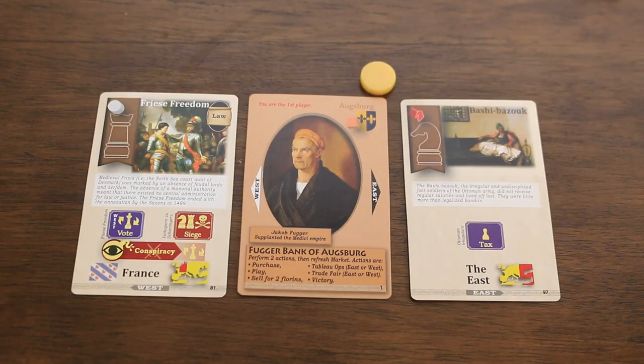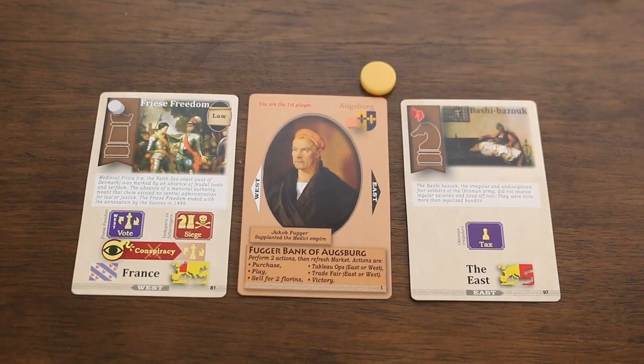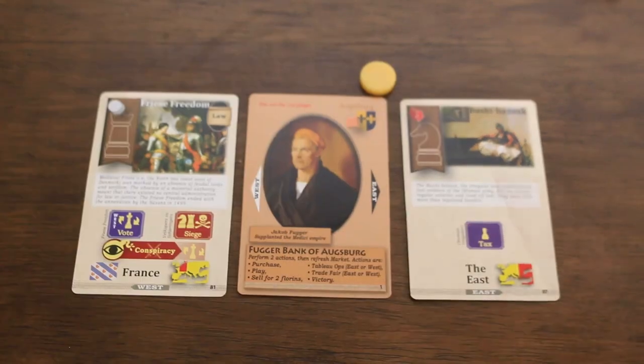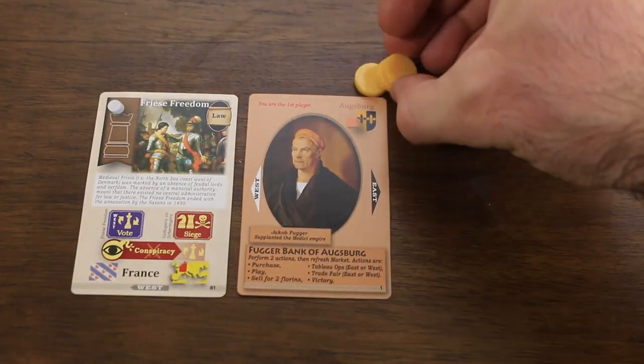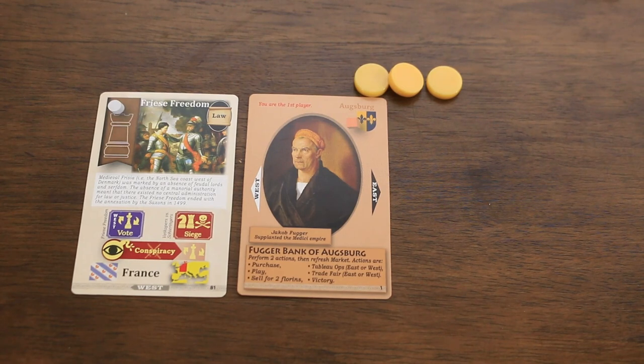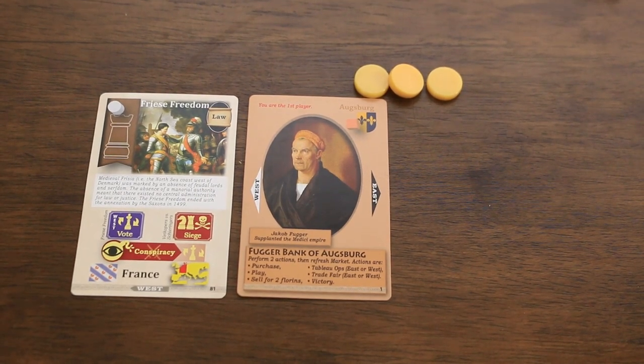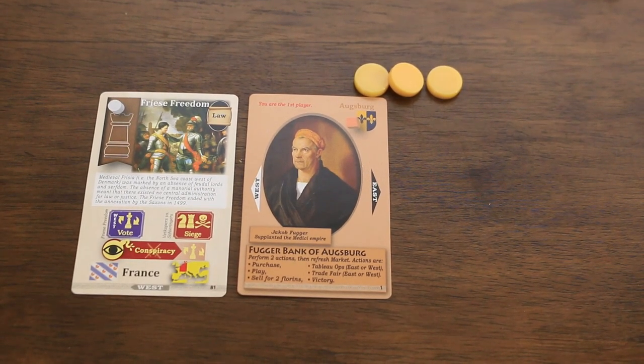Moving on to our third repeatable action: sell cards. A player simply discards a single card from their hand or tableau and gains two florins in the process. The discarded card is removed with any queens, vassals or tokens on it removed as well. Note: the buy, play and sell actions may all be performed multiple times per turn.